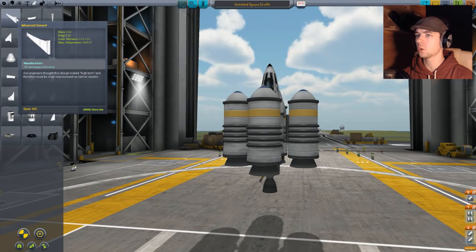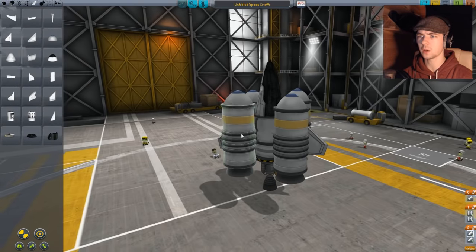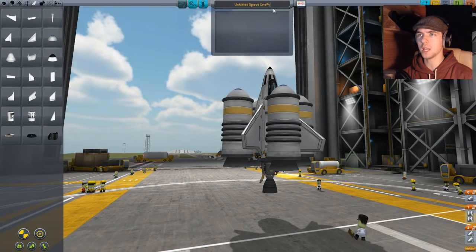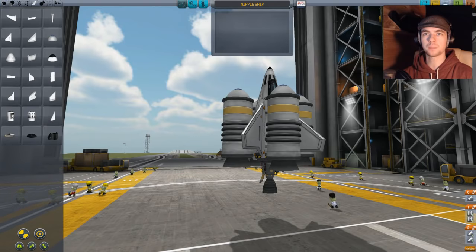What else did I put on? Oh I can put on better ones. How do I rotate them? They're upside down — I don't want them to be upside down. Yeah, those are better. Cool — this is gonna keep me stabilized. Awesome. Now, name — you are... Nipple Ship! The best ship there ever was.